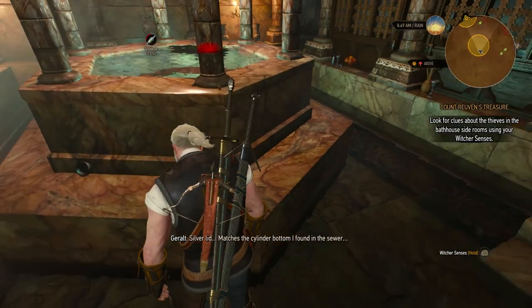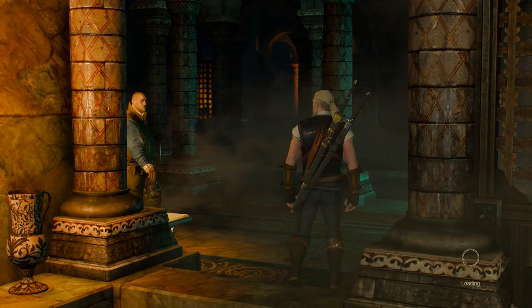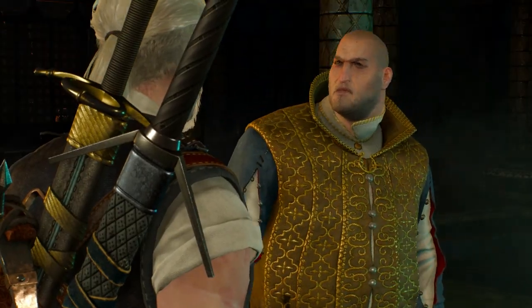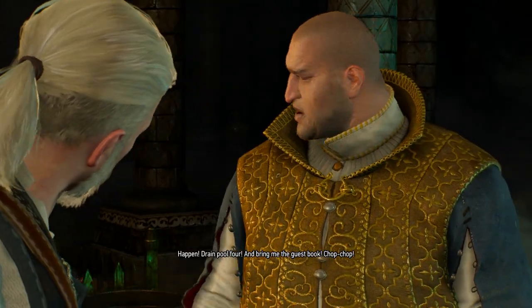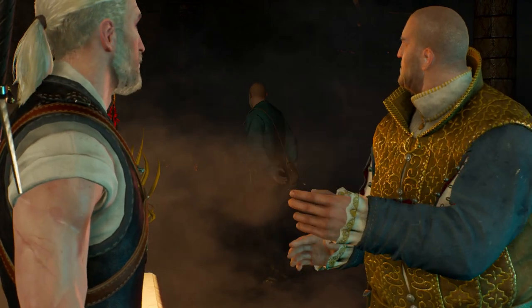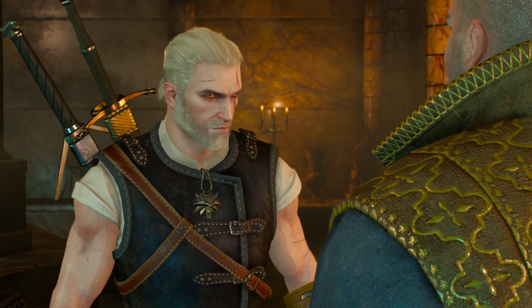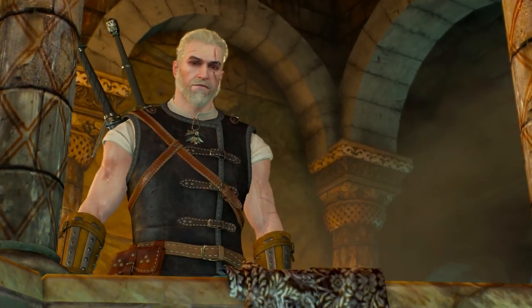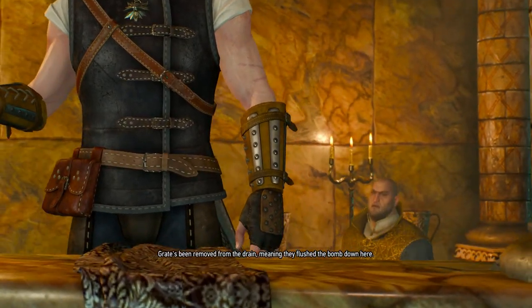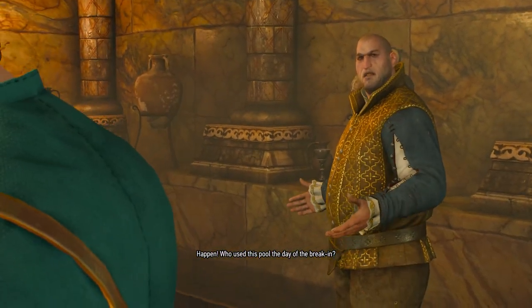What's this? A silver lid - matches the cylinder bottom I found in the sewer. Dijkstra, come here. We found something. Let's see what's on the bottom. The grate's been removed from the drain, meaning they flushed the bomb down here. Appen, who used this pool the day of the break-in?